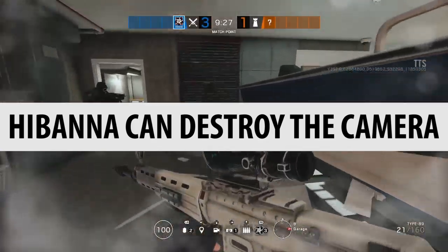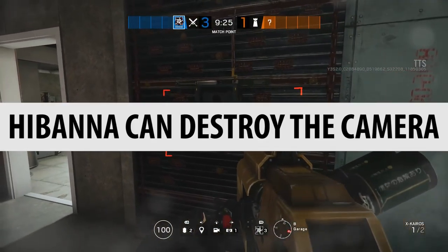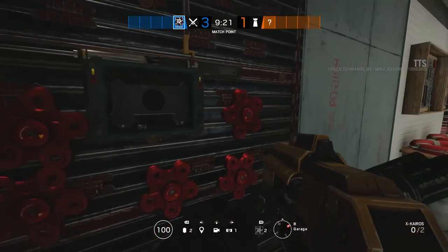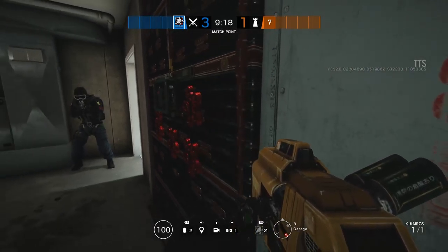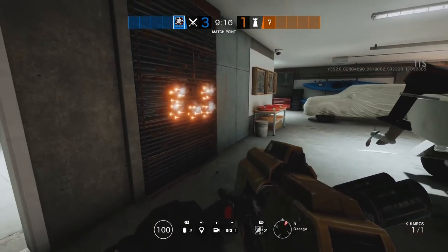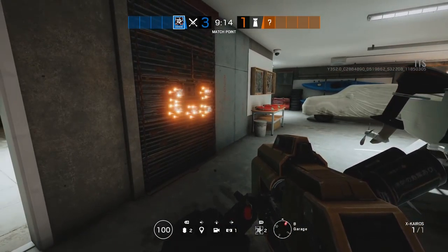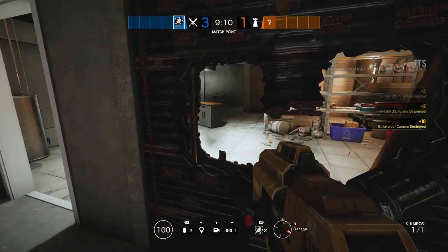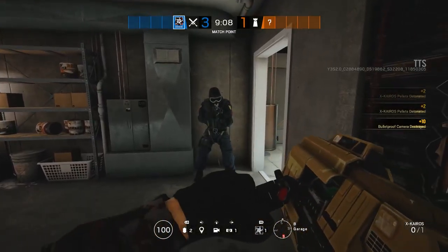Hibana can destroy the camera. This was interesting — I thought maybe Hibana's charges would actually stick to the camera, but they don't — they just bounce off. But if you set off the charges, the explosion radius will destroy the camera. However, these cameras can be placed on non-destructible surfaces, which Hibana's charges just bounce off. So it is confirmed, but you'll need the camera on a reinforced wall or a destructible surface for it to actually work.